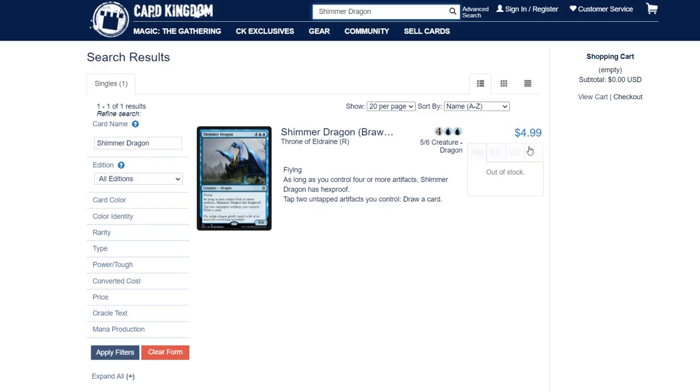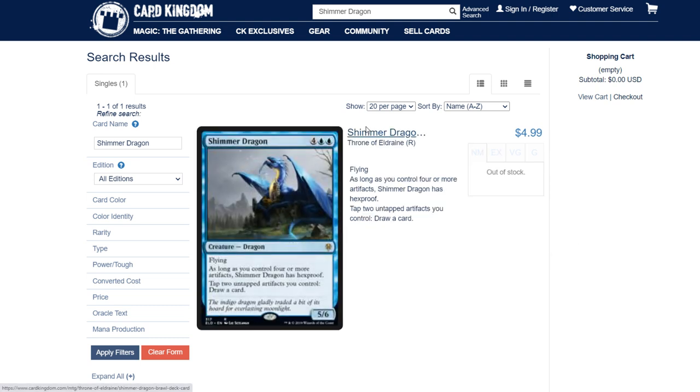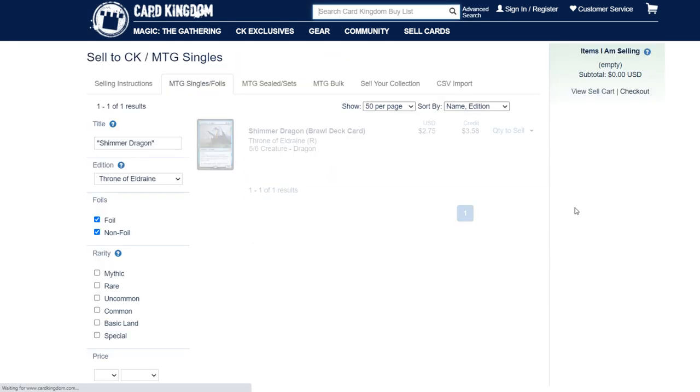Over at Card Kingdom, same story — they're out of stock and have been slowly increasing the price. This all appears to be automated through Card Kingdom, so they'll probably increase to $6 once they get new inventory. Their buy list has also been increasing. We're now just barely profitable — the most expensive I got in was $3.29 for Shimmer Dragon, so credit would be profitable. Once they go up to the $4 or $5 range for buying, we'll be very profitable.